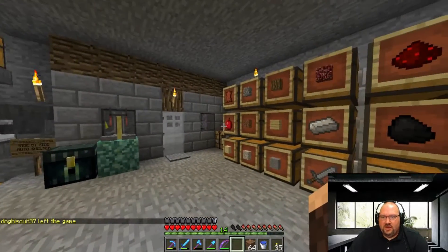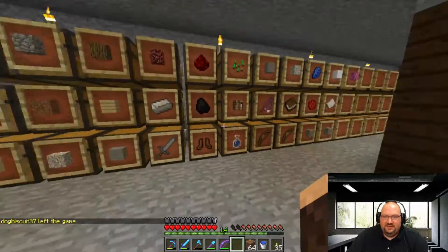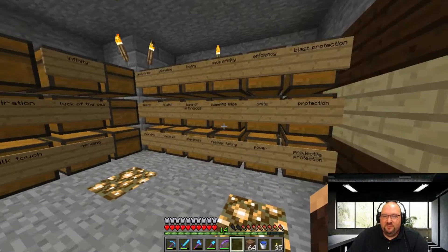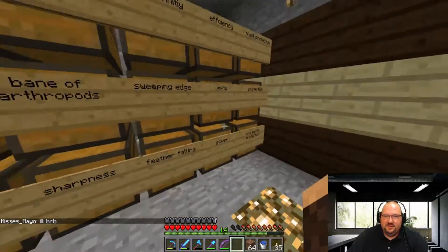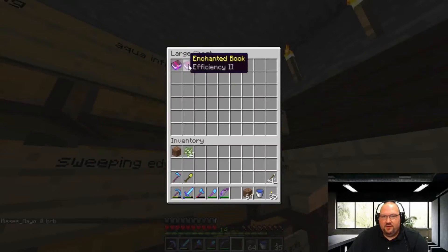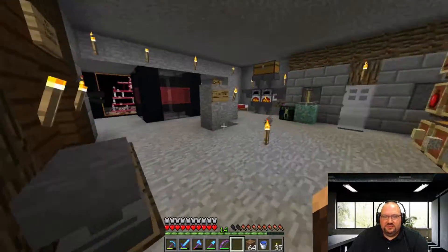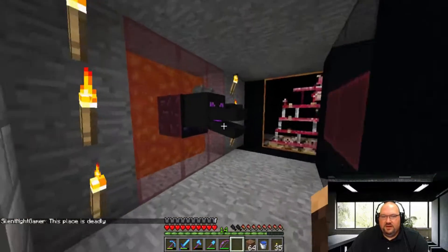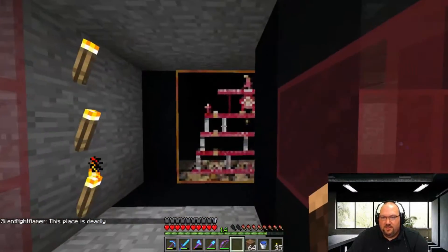This is our main warehouse where we store all our items — all our loot, all the stuff we get mining, all the stuff we buy, all the stuff we build with, armor — you name it, it's here. We do have a library back here. This is where we store our enchanted books, made and labeled so if you come back and need a protection book or efficiency book, you'll find the efficiency chest right there. This is our very first enchant room right here. We got a dragon head on the wall with some lava behind it — looks kind of cool. Donkey Kong painting too, that's cool.